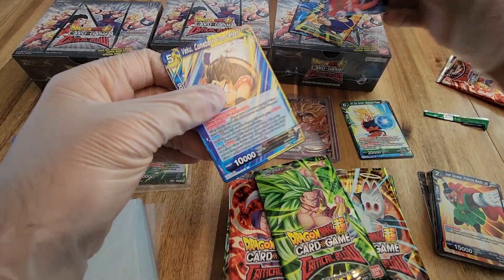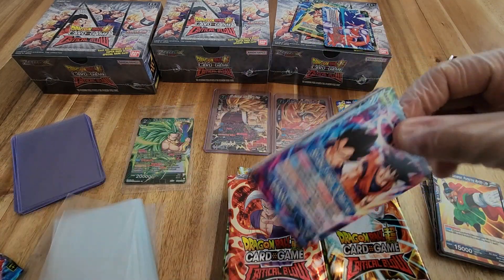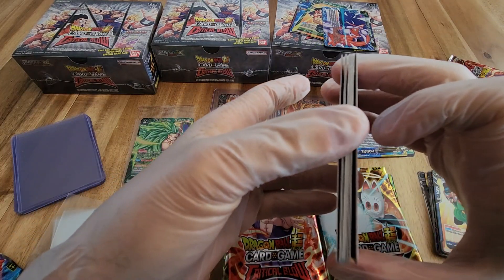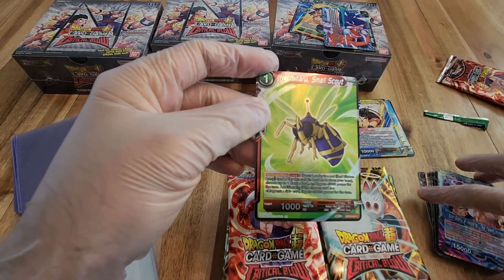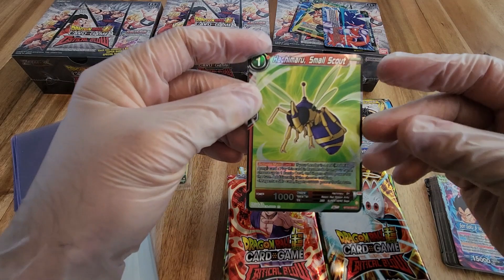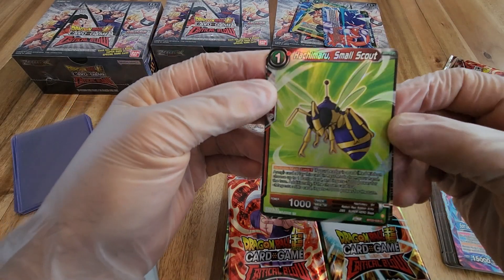Our foil is Lightning Shower, nothing extra. One of the details we've noticed is that each box has had pretty much just one foil leader. There have been a couple that had more than one, but it's interesting. Most of the leaders are uncommon, and we've only been getting one per box.